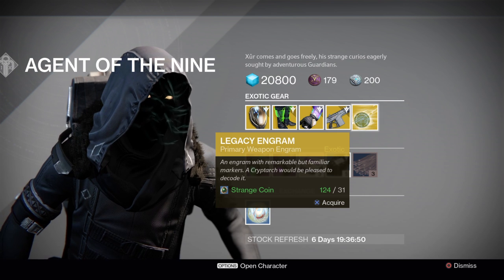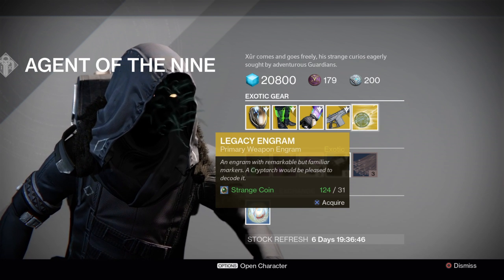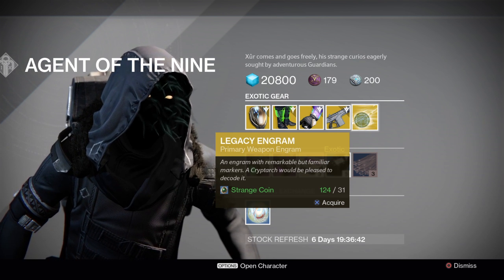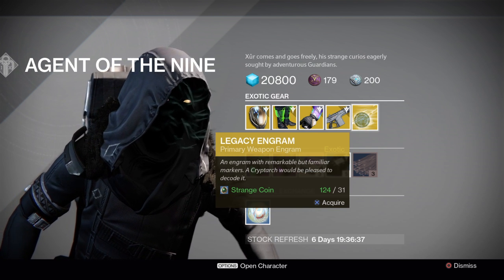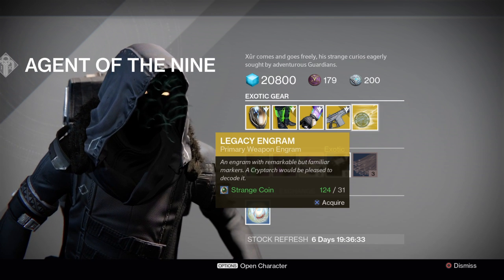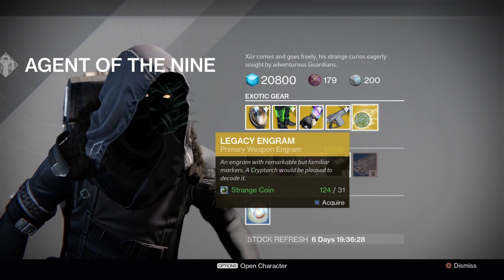The legacy engram is a primary weapon. If you are looking for a year-one-only weapon, it's not going to give you any Taken King weaponry — the light level will max out at around 175. It's 31 strange coins, so pretty much only take it if you are collecting and you haven't got something for the primary weapon slot.